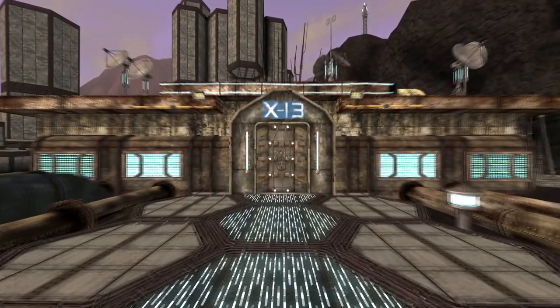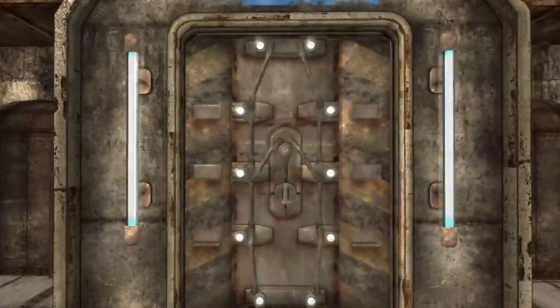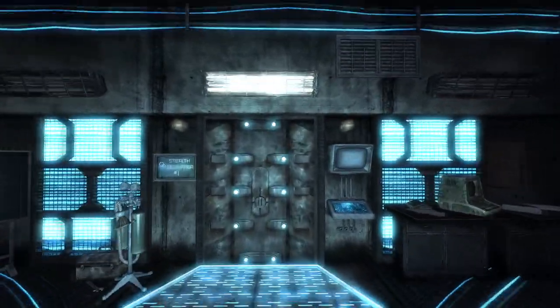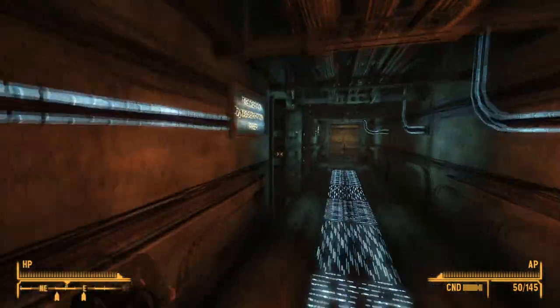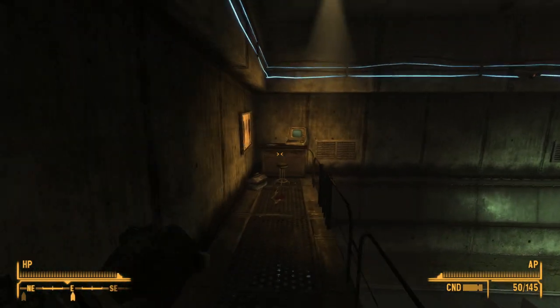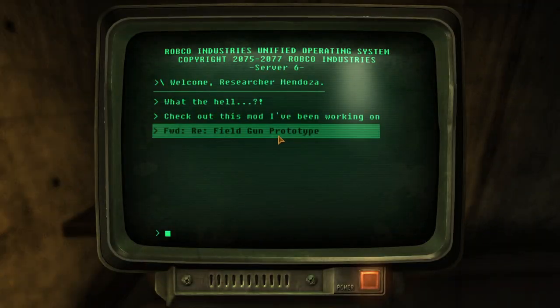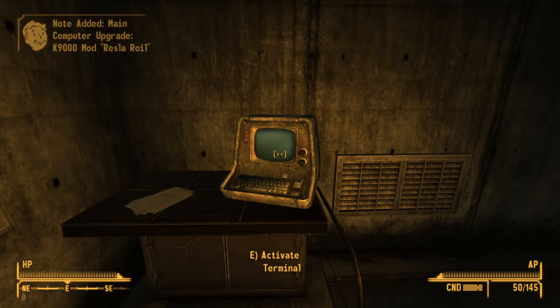Next up is the Main Computer K9000 Cyber Dog Gun Wrangler Royal Mod Upgrade. This upgrade can be found within the X13 Research Facility. Head into the facility and enter the Stealth Suit Testing Area. Continue through the door in front of the player and make your way all the way down to the end, where you will find a terminal on a counter. The upgrade can be obtained after reading the second entry on the terminal. Once installed, the upgrade will allow you to purchase the K9000 Cyber Dog Gun Wrangler Royal Mod, which will increase the weapon's damage by 2 points.